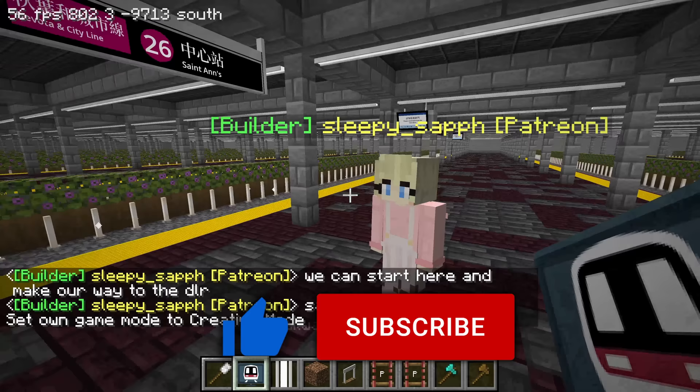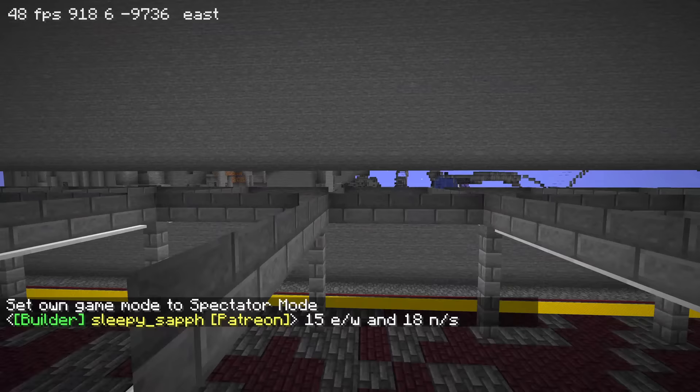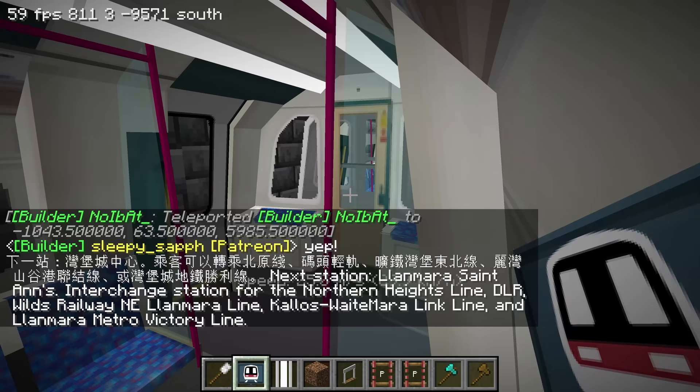Okay, we can start here and make our way along the DLR. When I teleported here before the chunks loaded, I saw the platforms underneath and it looked like a big tic-tac-toe board because the platforms go in both directions. Oh, and here's a 96 stock - are we getting on the train?